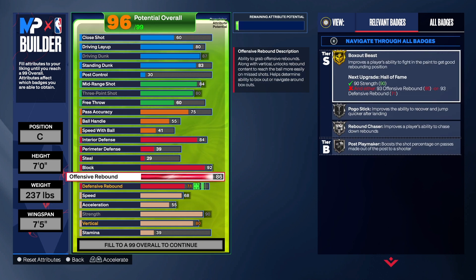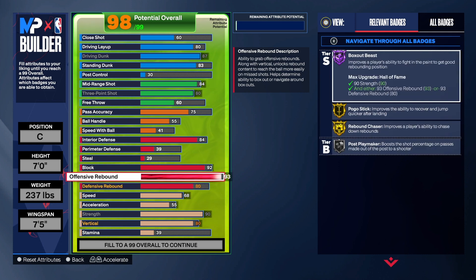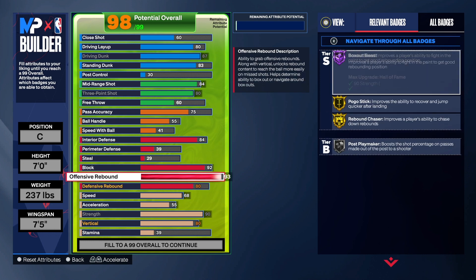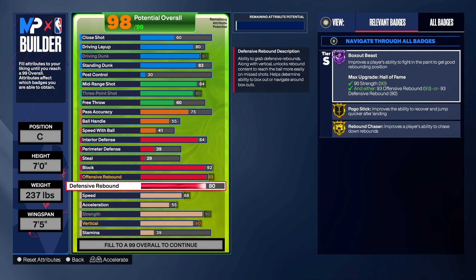For offensive rebound we're taking it to 93, which gives us hall of fame box out. We also get gold pogo and gold rebound chaser. The defensive rebound is at 80, which is solid. That's the defense on this build — when it comes to blocking and rebounding, that's what you want as a center. You don't necessarily need steal on this build; you want to be a paint protector who can do damage in the paint.